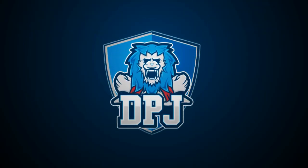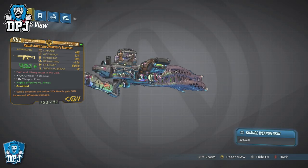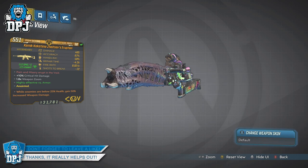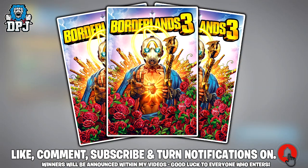Today we're checking out the Zaitsev's Eruption, a brand new super rare legendary assault rifle in Borderlands 3. My name is DPJ and today I bring you another Borderlands video. If you enjoy it, leaving a like really helps out and subscribe if you want to see more. On screen now you can see my weekly giveaway along with last week's winner — follow the instructions on screen and good luck.